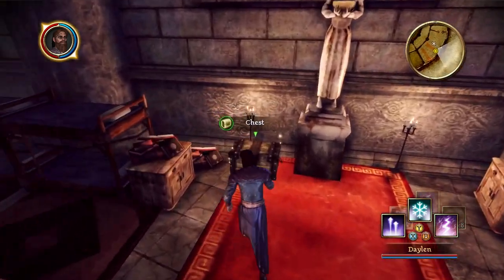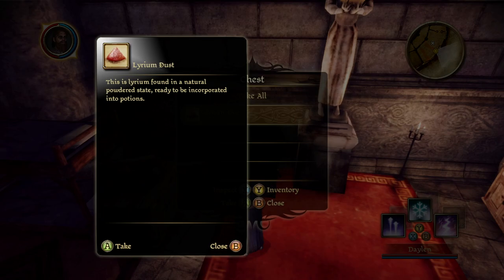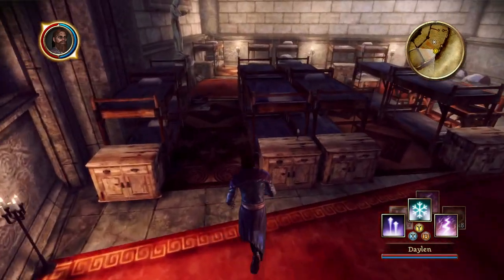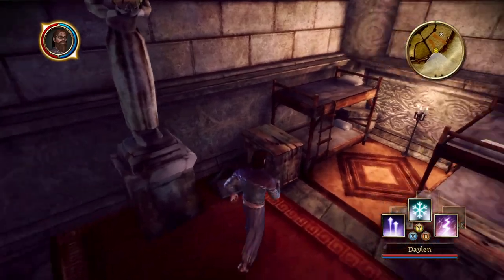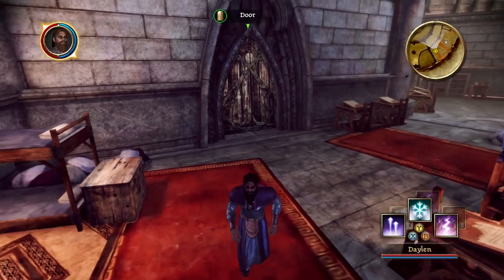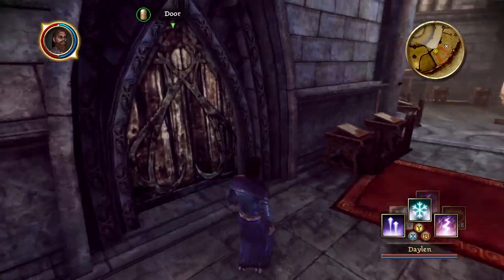Congratulations on your test. We got a chest — what's in it? Lyrium Dust. This is lyrium found in a natural powdered state, ready to be incorporated into potions. Yoink. You have to get fairly close to notice something in the environment.